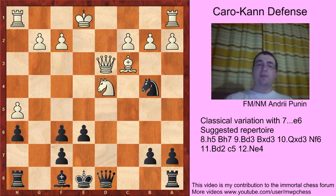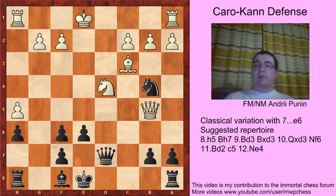So Nxf6, gxf6, and we have the second critical position. Van Howe's opponent tried Bb4. Maybe Qb5 is the more critical try. Qd7 — and last year another game was played: Nemtsov against Lay, Bb4.